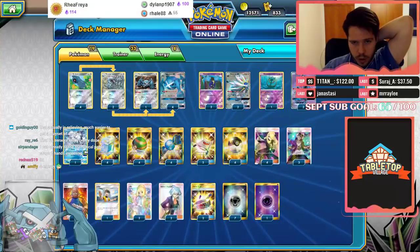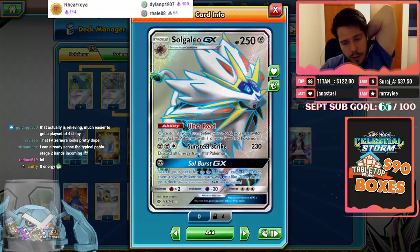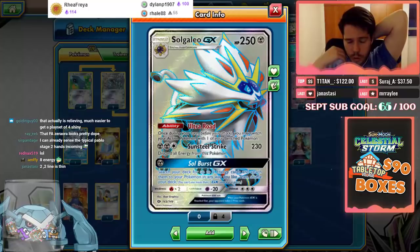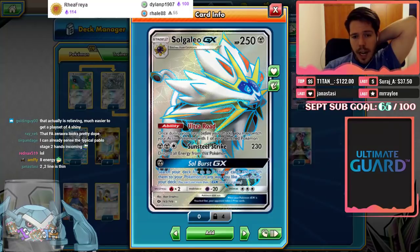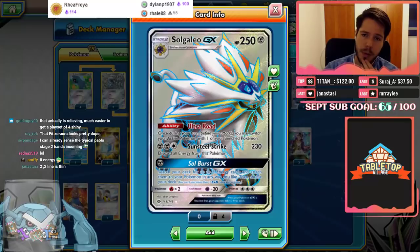We have the two-total Solgaleo line. Solgaleo GX has 250 HP; its ability Ultra Road gives you a free switch every single turn while Solgaleo is in play, and Sunsteel Strike deals 130 damage but discards all energy from this Pokémon. With Metagross's ability you get them back immediately. However, I personally fail to see the advantages of running Solgaleo GX over something like Dusk Mane Necrozma or Ultra Necrozma mixing up your energy, but hey, who am I to question the top four list.